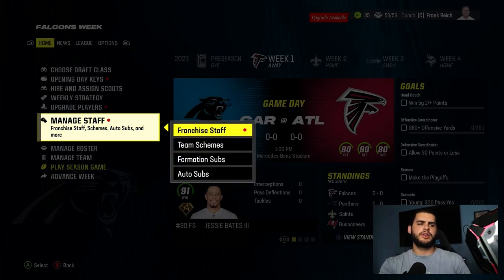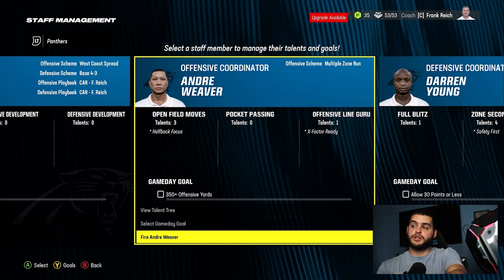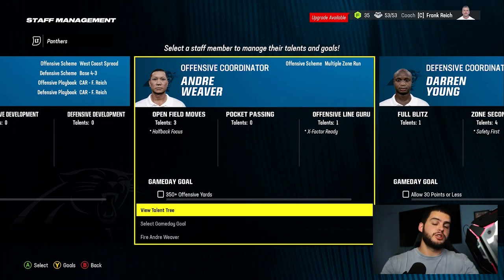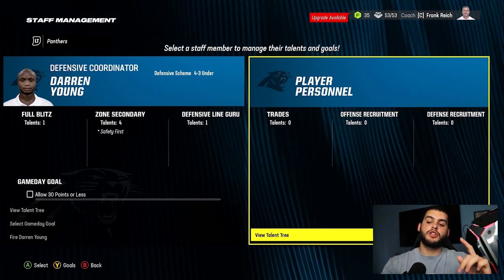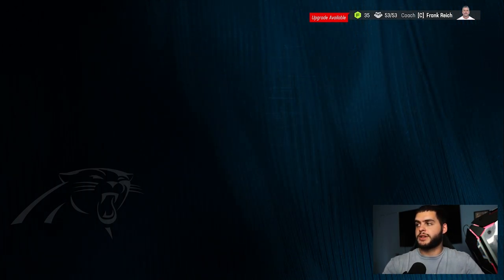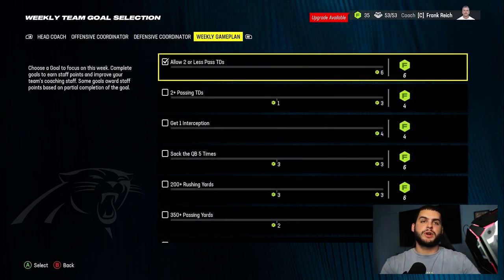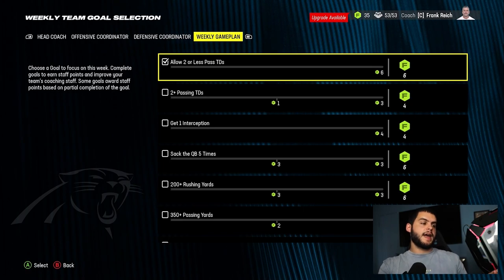Another thing to note: you can get into franchise staff from any angle — just click anywhere on the talent trees to get in there. You could also fire a coordinator and pick up a better one; if someone got Bill Belichick or Andy Reid fired you can hire them as your coordinator, which gives you earlier traits already built in. The other easy way to access this area: when you're doing your weekly strategy, there's a prompt on the focus player and start training screen. If you click on 'weekly game plan' it actually takes you into the entire weekly goal selection screen, so your training and goal-setting are all compiled in one place.